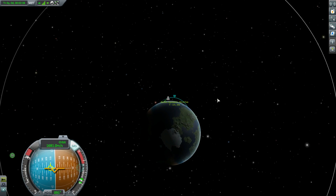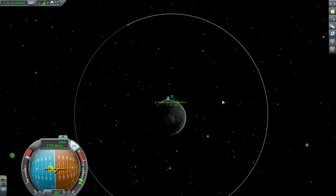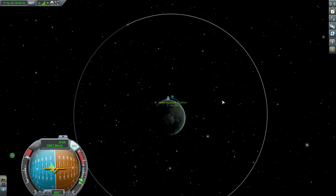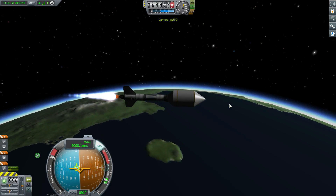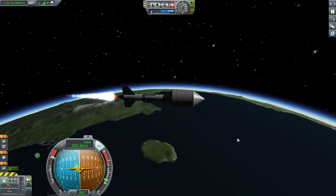We've got a pretty good apoapsis here and we're just burning up. I'm going to put this station at around 110 kilometers. I generally don't like to go that high, but with the 100 km boundary and the fact that orbits are still a little wonky — there's some degradation at low orbits — in order to avoid those problems, I'm just going to put my orbit up higher.